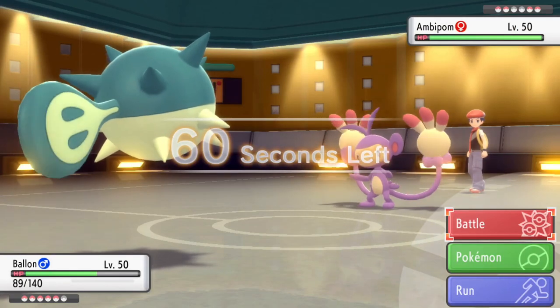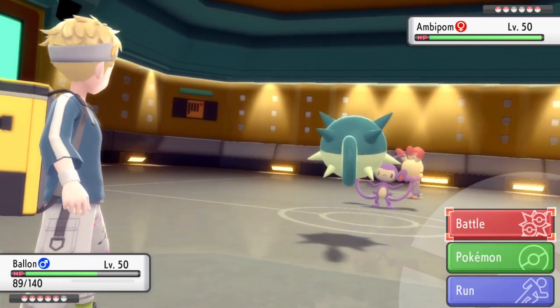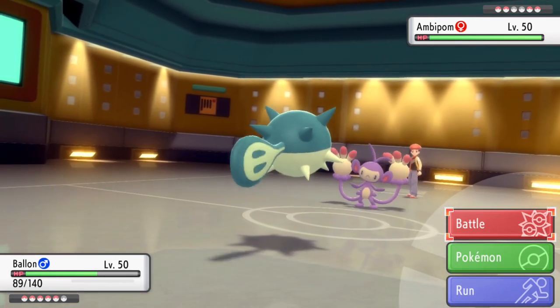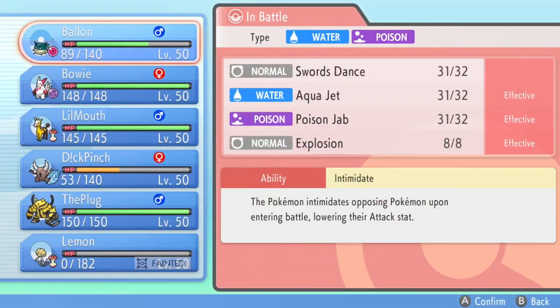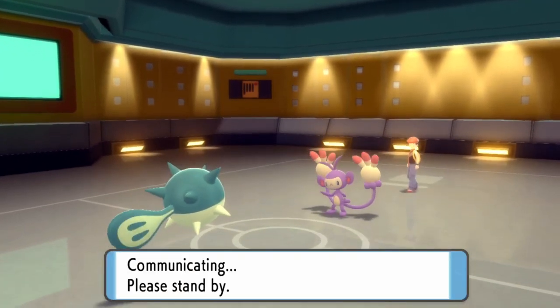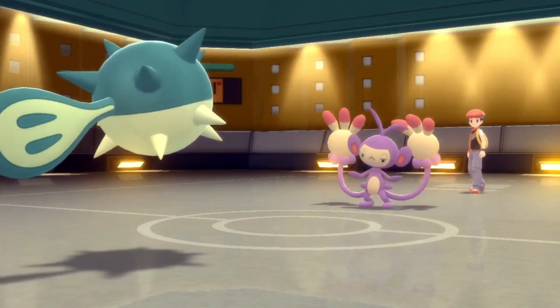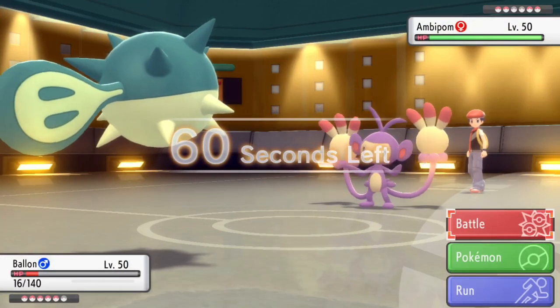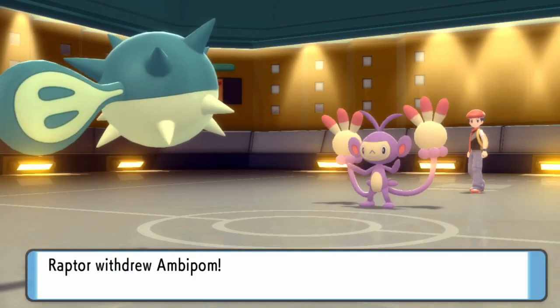Now they decide to bring in the big guns: Ambipom, a Pokémon my team really hates — and most teams do. Ambipom is honestly super good and underused right now. It's going to scare me with a Fake Out, but I'm thinking I can maybe even take one. If I can survive, I can hit it hard with Aqua Jet. They do go for the Fake Out — I survive with 16 HP, which puts me in range to take two more Life Orb recoils. So I just go for the Aqua Jet.